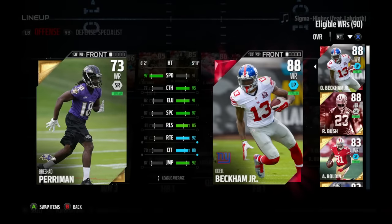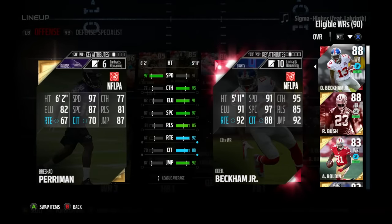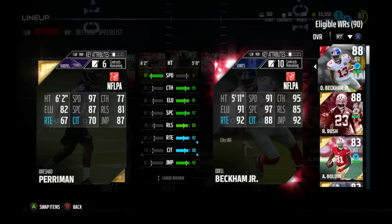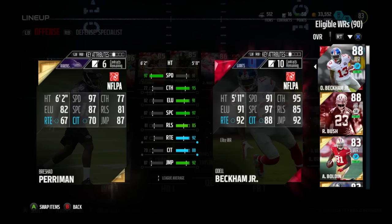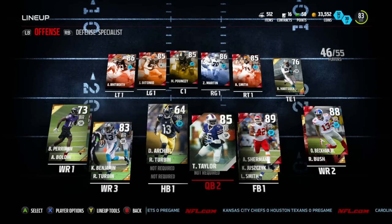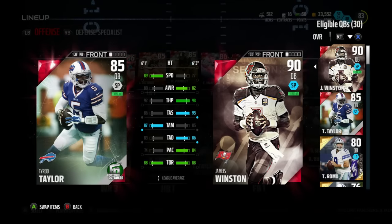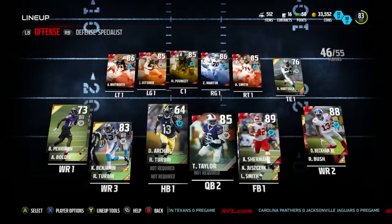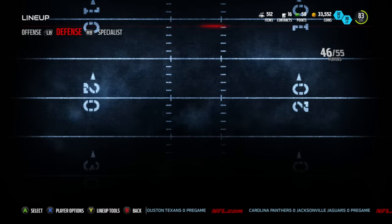Here is probably the biggest part of this entire offense: Brashad Perriman, 97 speed. Not a single person in the game can cover this man. Literally just put him on a streak and if they're in Cover 3 it is a guaranteed touchdown every time. That's why I have James Winston with the good deep throw, because he puts the ball on the money. To be honest I actually think Tyrod Taylor throws the ball a little better than James did, so I might just sell James.